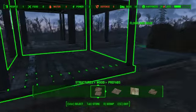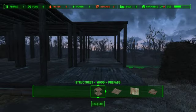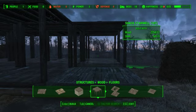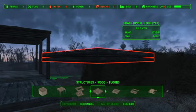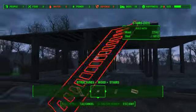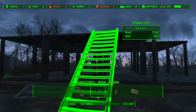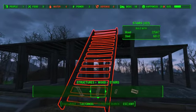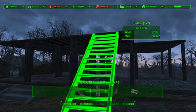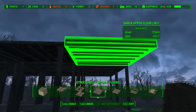Moving on, the reason why this square is not a prefab is because I'm going to go to my floors and make use of the shack upper floor. As you'll see, I can't get a ladder to snap properly to the prefabs. And even though I could place it kind of randomly to accomplish what I want, I like it when things snap into place. So I'm going to use the upper floor and snap it into the corner here.